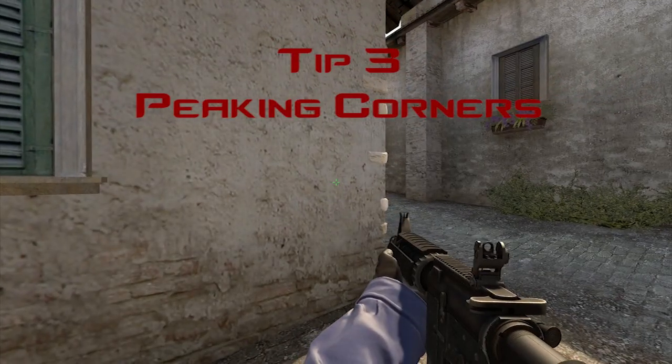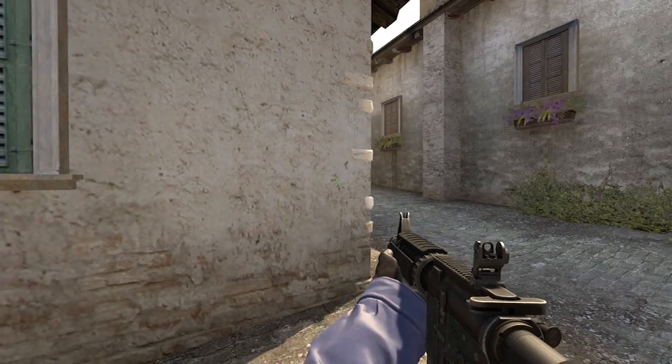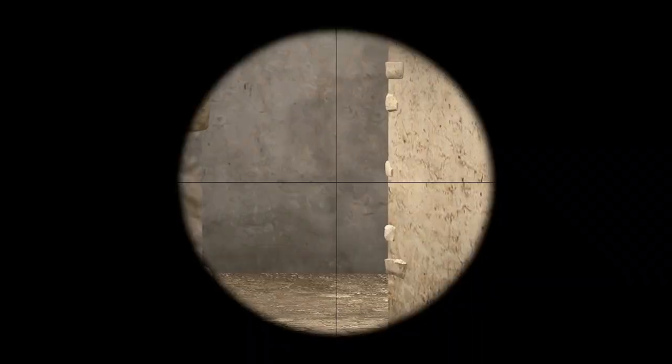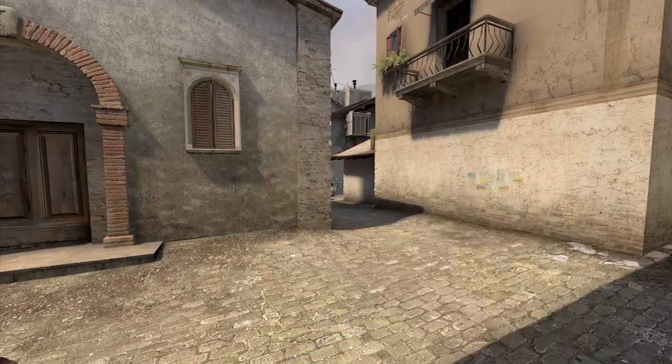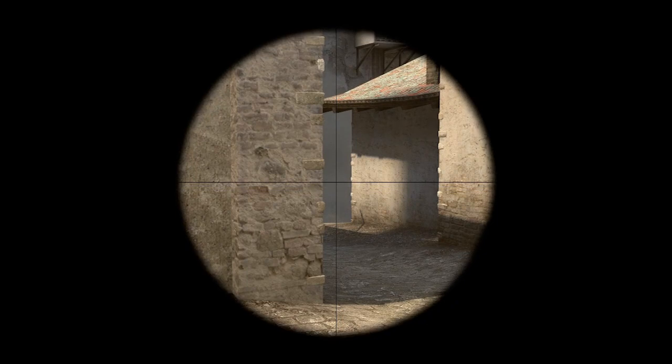Our third tip for today is peeking corners properly. What I'm trying to display in this clip is how much the AWPer can see you before you can see them. Right about here is how much the AWPer can see of you before you can see them — so if you're coming around that corner walking, he has a huge advantage because he can see you and react before you can see him.